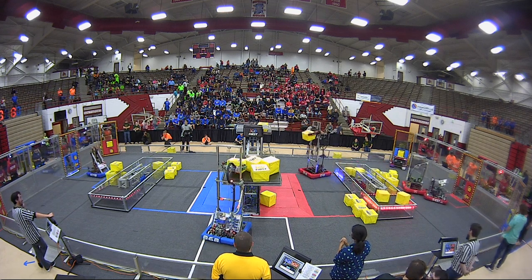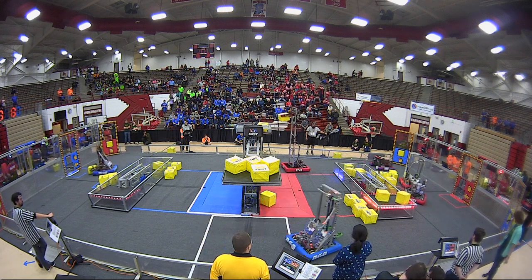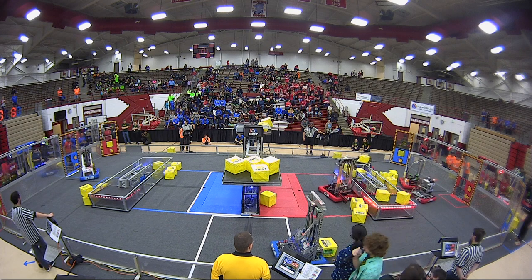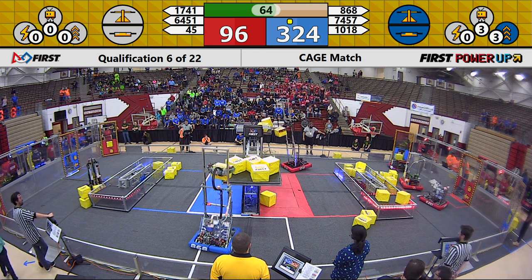45 having a little bit of trouble, taking a little nap on the field. Their alliance partners, 6451, working on grabbing cubes and putting them into the vault. On the opposite side of the field, 1018 is plowing through the pyramid of cubes, putting cube after cube into that exchange — a total of six, now seven cubes in their vault.